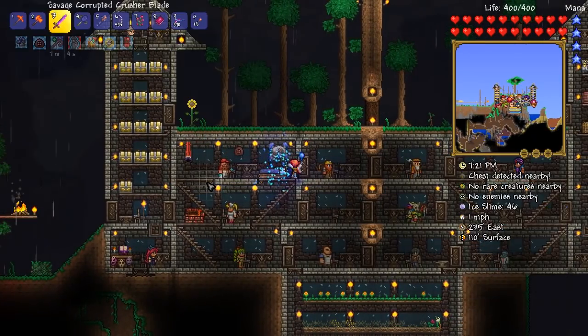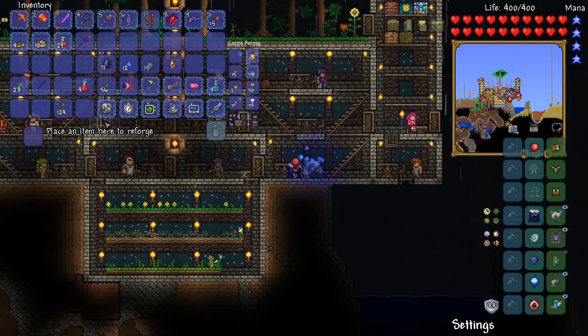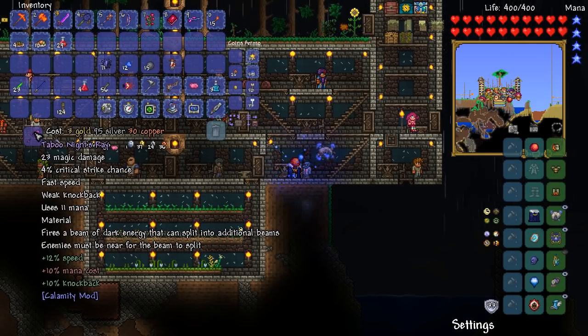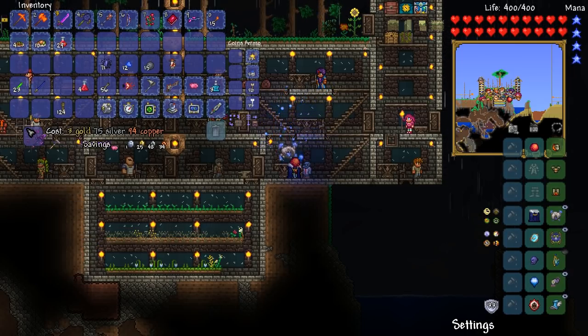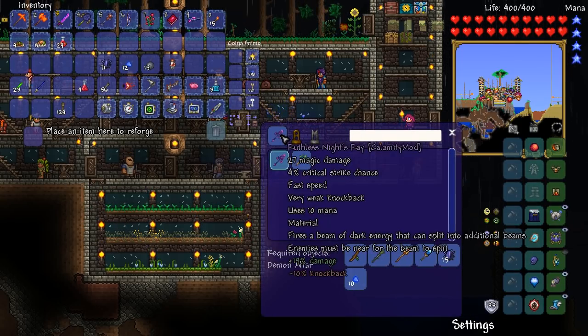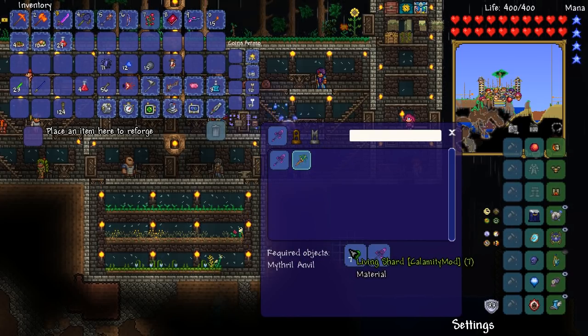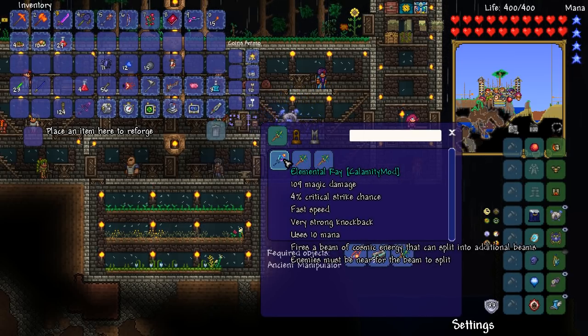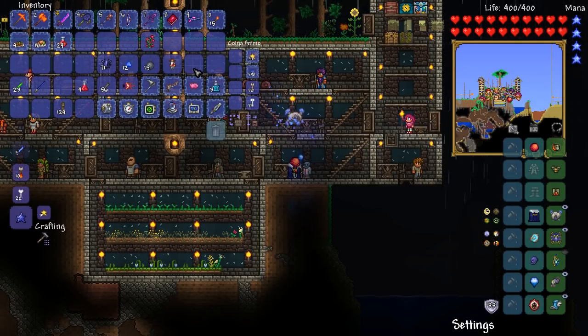You couldn't give me a good one? Hey, it just started raining. Let's head down to the Goblin Tinkerer — he's been giving me epic enchantments. Maybe something without less mana cost would be nice. Ruthless — that's kind of cool. With this weapon, enemies must be near for the beam to split. It fires a beam of dark energy that can split into additional beams. This thing can eventually be upgraded into a Terror Ray, and that needs luminite bars — that is a proper late hardmode weapon.